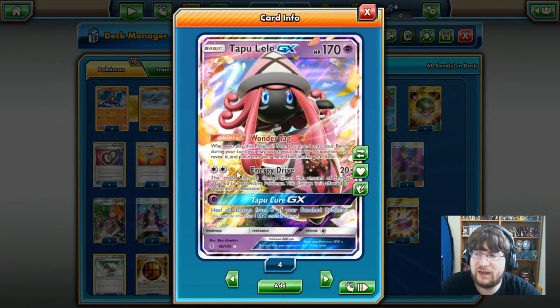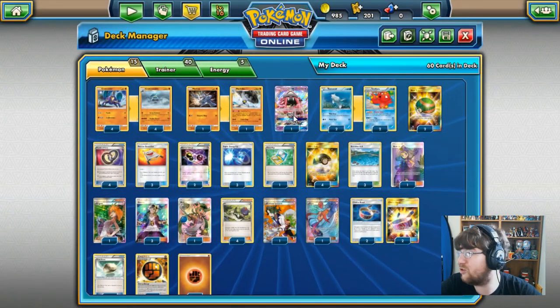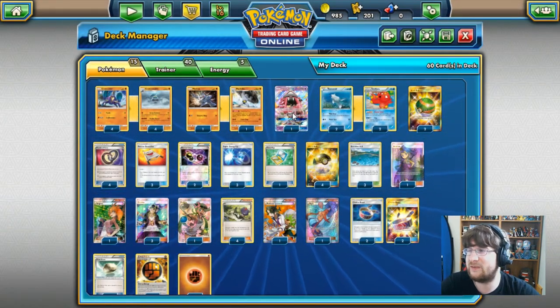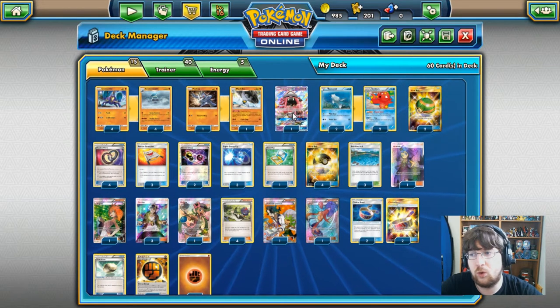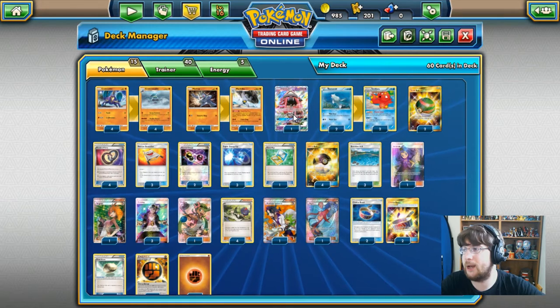We also have the Tapu Lele GX, which will help us get those wonderful supporters with the Wonder Tag ability. This also pairs up as a secondary attacker with the Energy Drive attack, but we will not be trying to use this much — we only have one of them in this deck due to not wanting our opponent taking a lot of prizes. Keep that in mind as you play.